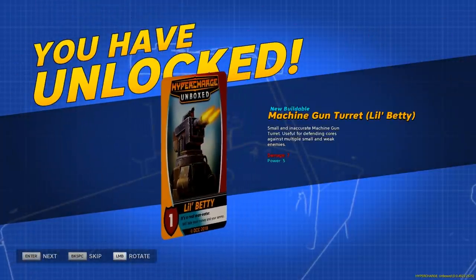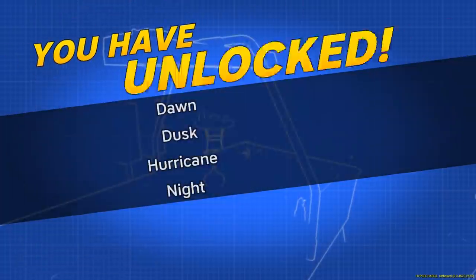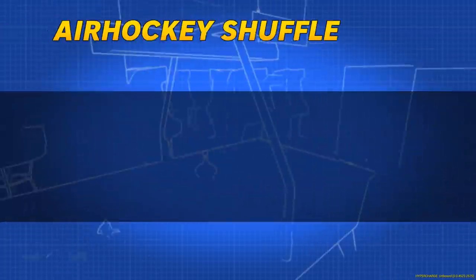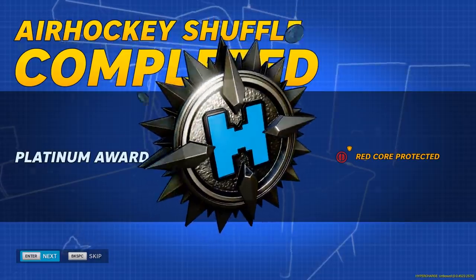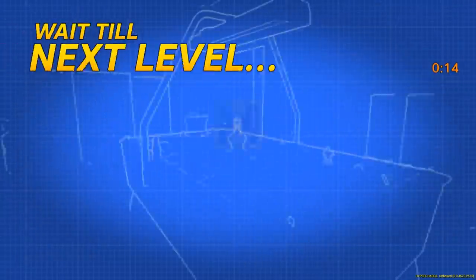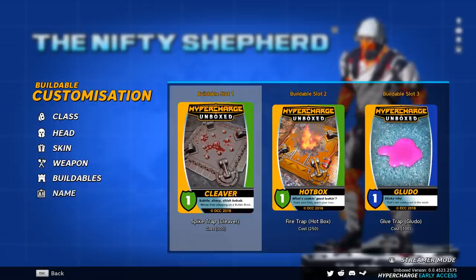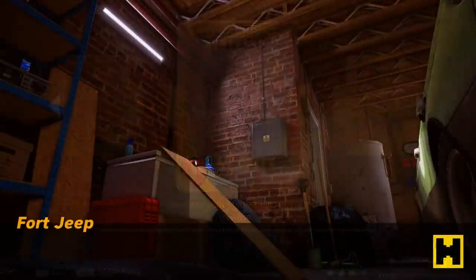The machine gun turret - that's what I've been waiting for, what a lucky unlock! I've also unlocked a new name set, weather noun pack. Platinum awarded - look at these stats! I only had to take out 66 enemies, got all the collectibles and all the unlocks. This was an easy level, a total freebie. Before we jump in, I'm going to change the glue trap to the turret - let's try this bad boy out.